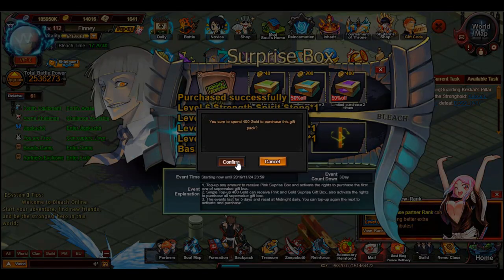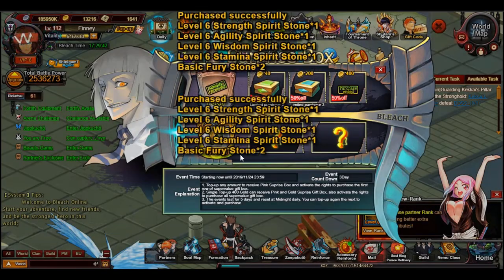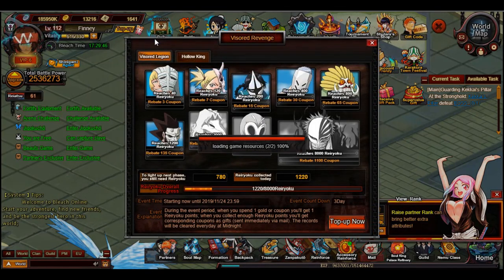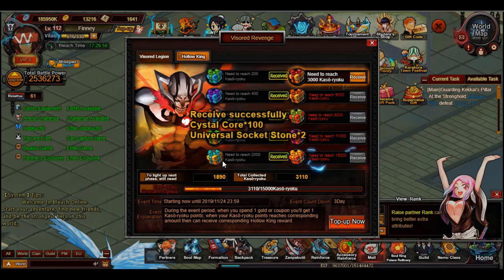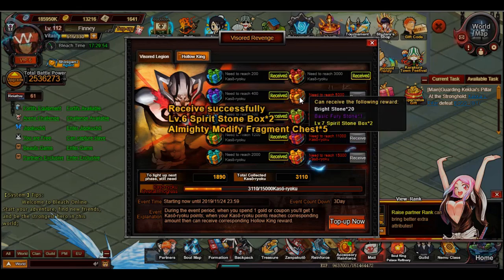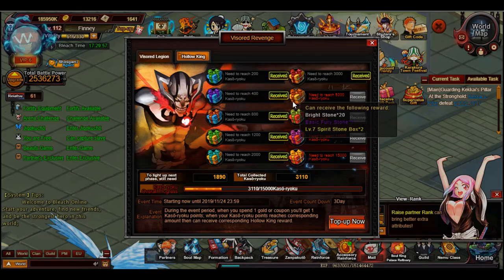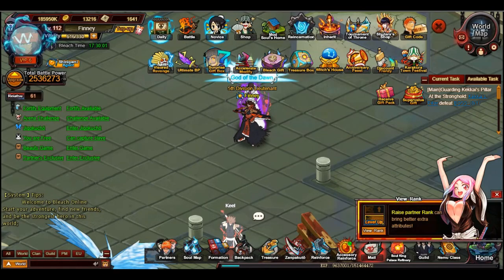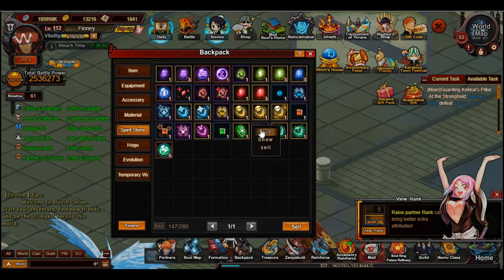I'm going to buy all three. The reason I'm also doing that is because Visor Revenge is on, so I'll get some extra items back alongside some coupons for the gold spent. If I hit the 5k mark, I'll be able to get another fury stone.